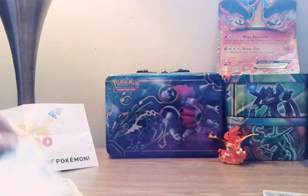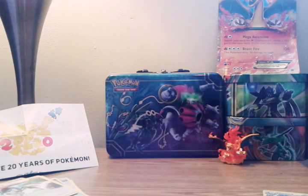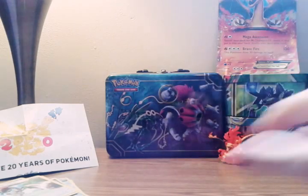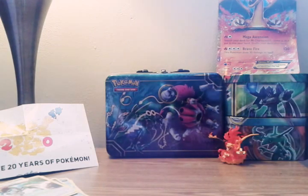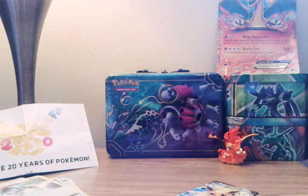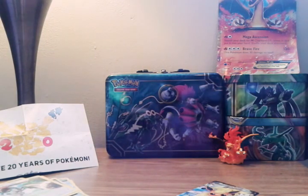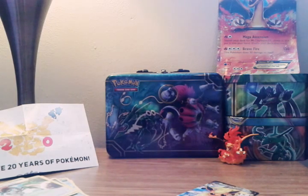We're just going to add these couple cards to our binder that we got today. Even though this Charizard is not an EX, I really like the cover art of it. So we're going to put this right here. We're going to move our Mewtwo EX — not Full Art — and put our Charizard EX Full Art right in its spot. So now we have a regular Charizard, a Charizard EX Full Art, and a Charizard EX. Now we're just going to add these in — we'll add the Mewtwo by our Black Kyurem.